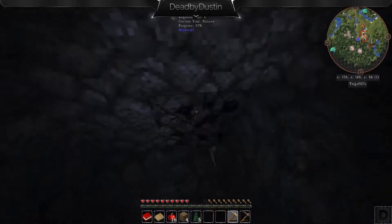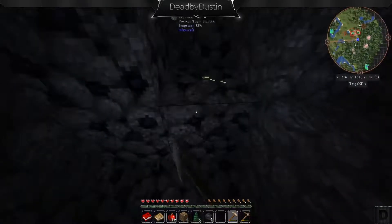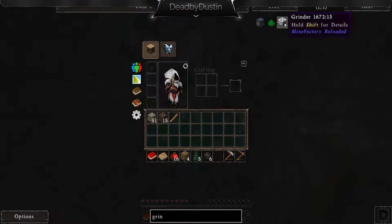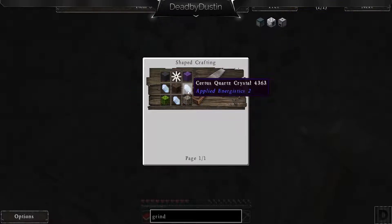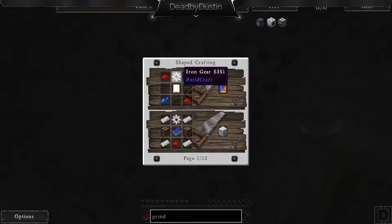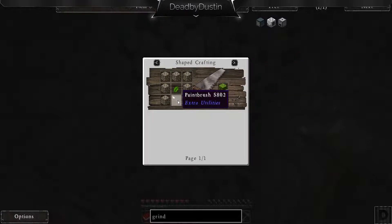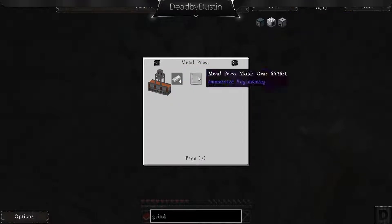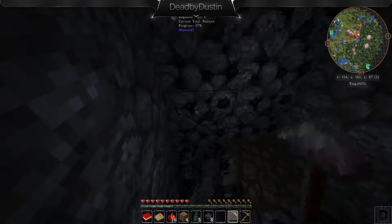Found some coal — that'll be nice, get some torches going. I'm second-guessing every single recipe because I've never played on expert mode. Let's look at the quartz grindstone — certus quartz, an iron gear, which I don't know how to make. It looks like it needs to be done in a metal press or a casting table. So we're going to have to get a Tinker's Construct forge up before we can get that going. That might be something to go for first.